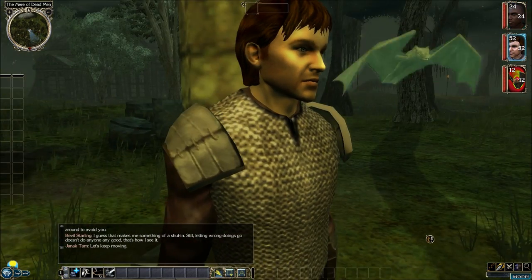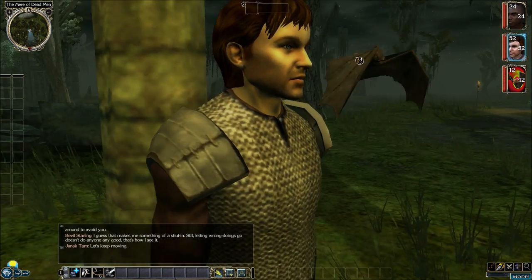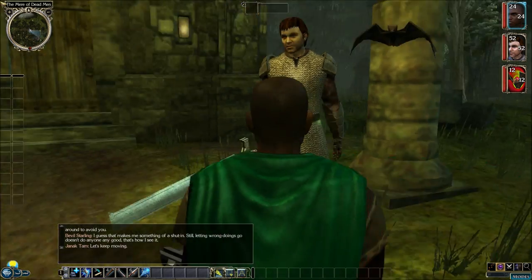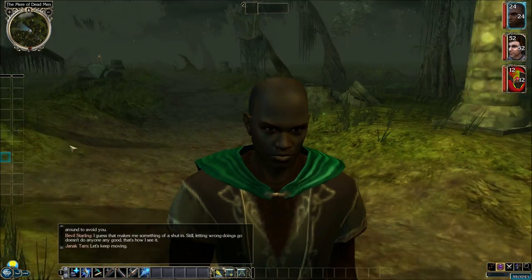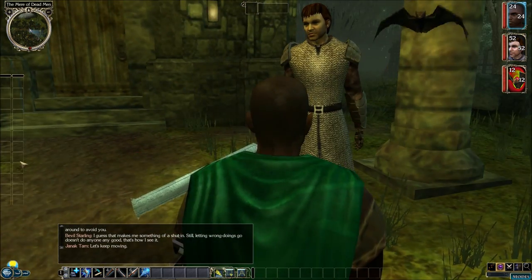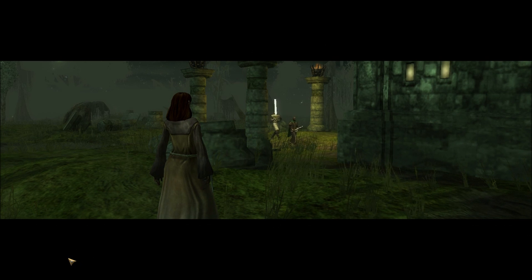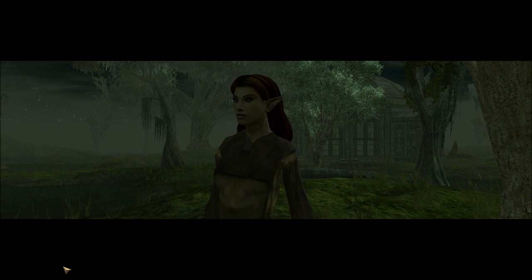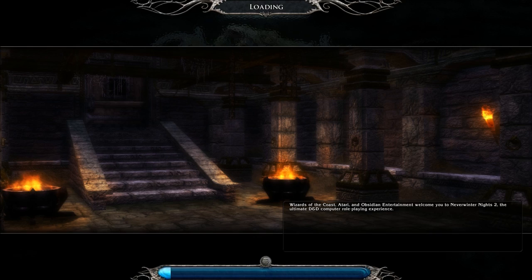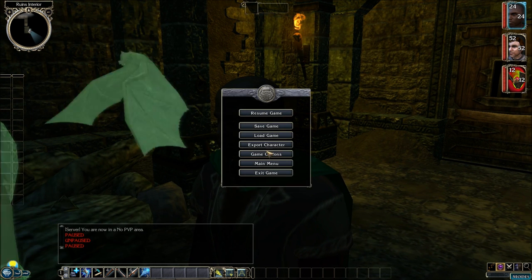I'm going to take control of Bevel so you can see that his face is a little bit different and he's a little bit better looking than originally, which is a good thing. This is how Bevel is going to be looking for the rest of the campaign — a little bit more handsome, a little bit smoother around the edges. So we're going to go inside the swamp ruins and take a look at this woman here. As you can see, she's a lot more attractive — it's a big difference. That's one of the reasons I downloaded that mod. So let's go back to where we left off.